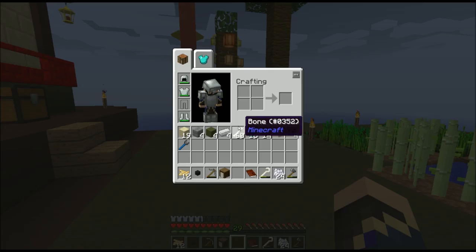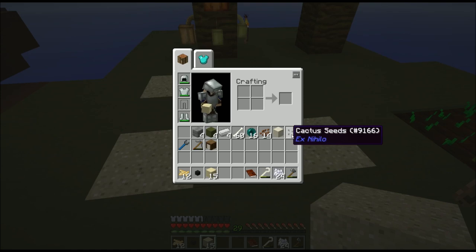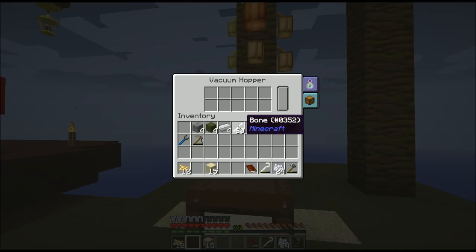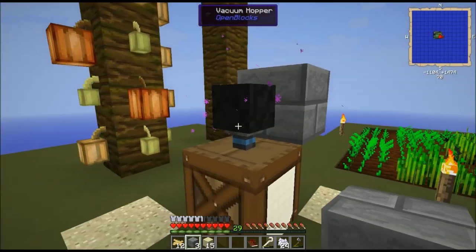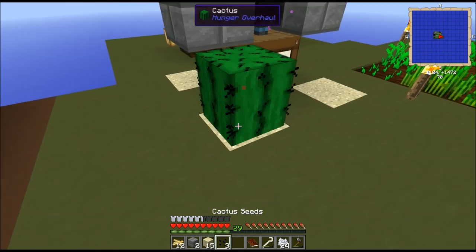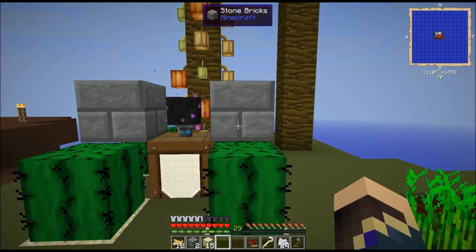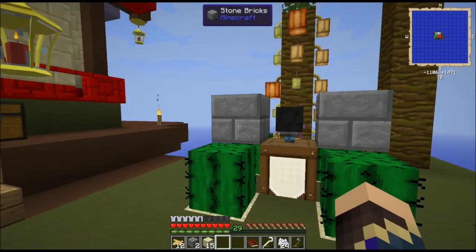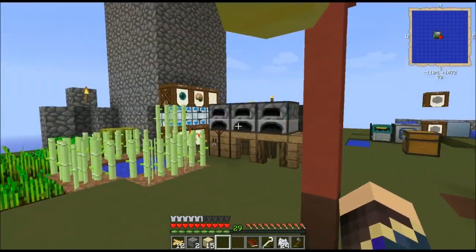Automated cactus farm - this will be fairly familiar to anyone who knows how cactus works. These cactus seeds can be planted on sand. I'm going to set down a barrel, put a vacuum hopper on top of it outputting down into the barrel, and put stone brick on either side. The great thing about cactus is they can't have a block right next to them - or they break into an item. Once that second block of cactus appears, it'll notice it's next to a block, pop off, get sucked up by the hopper, and drop into the barrel. Very simple - I can collect large amounts of cactus without ever needing to pay attention to it.